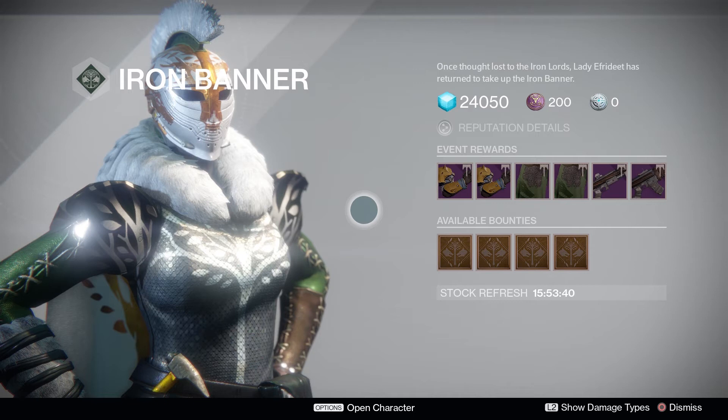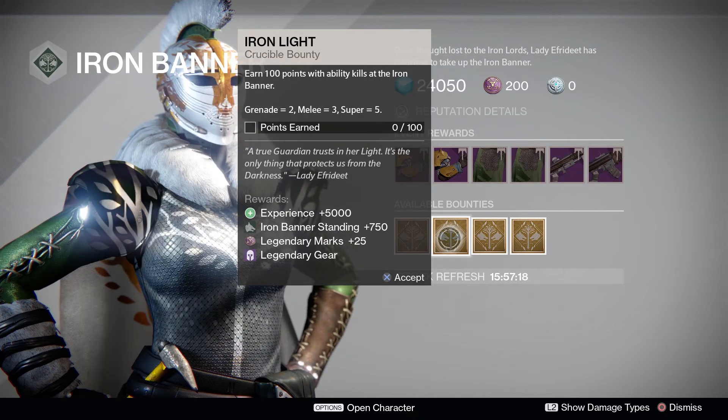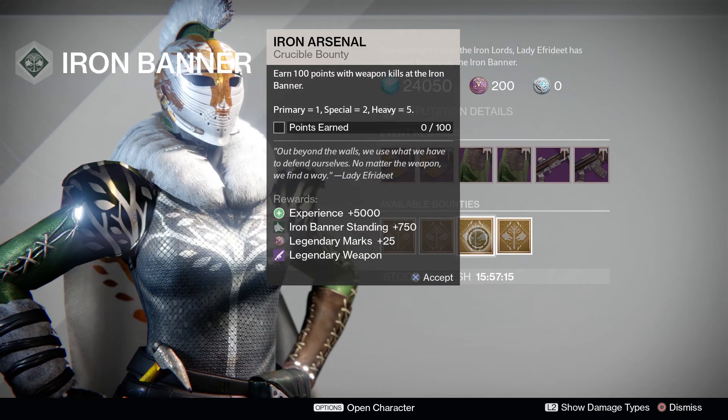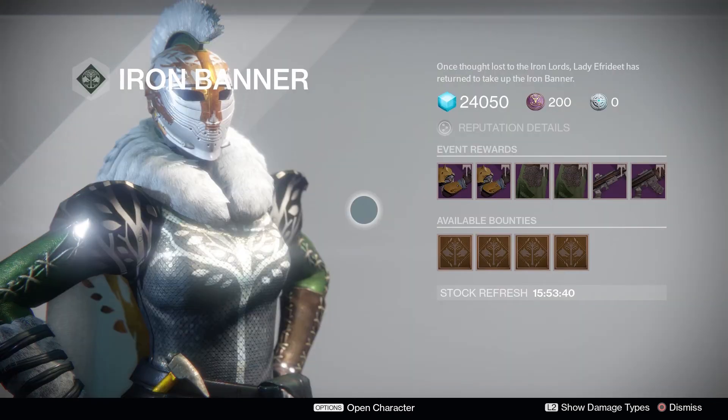There are no longer weekly and daily bounties — there are now just four weekly bounties. First: earn 100 points in Iron Banner, with a match complete counting for 5 points and a match win for 10. Second: earn 100 points with ability kills — grenade counts for 2, melee for 3, super for 5. Third: earn 100 points with weapon kills — primary for 1 point, special for 2, heavy for 5. Fourth: earn 100 points supporting teammates — assist stinger kill for 1, avenger kill for 3, and allies defended kill for 5 points.